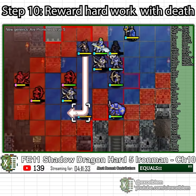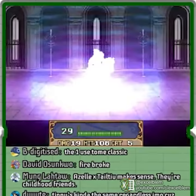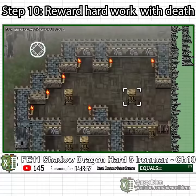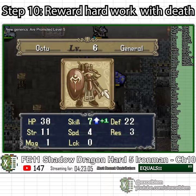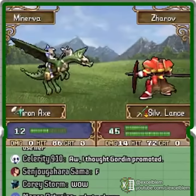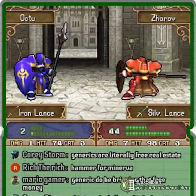Upon securing the castle, I use the first master seal on Castor with a plan to make him a general in the future. The generic General Octu has 22 defense, so I use him to fill the choke point at the castle door, stonewalling the enemy army so I can take them down at my leisure. Soon after clearing the map, Maria and Minerva lose their deathmatch against the boss. I reward my surviving generics for their hard work with a sweet release of death.